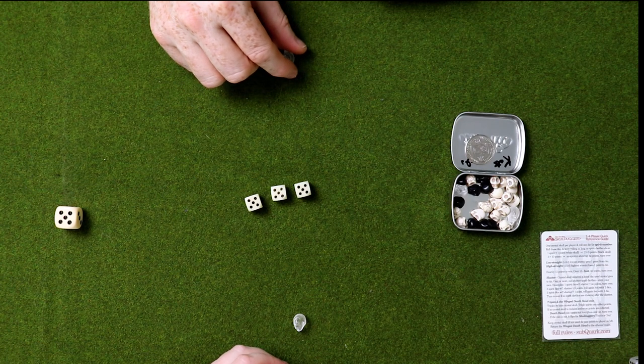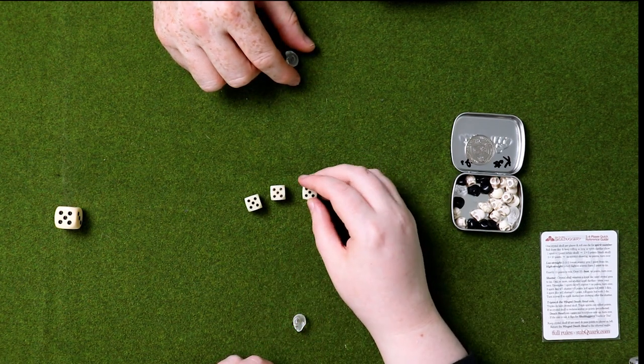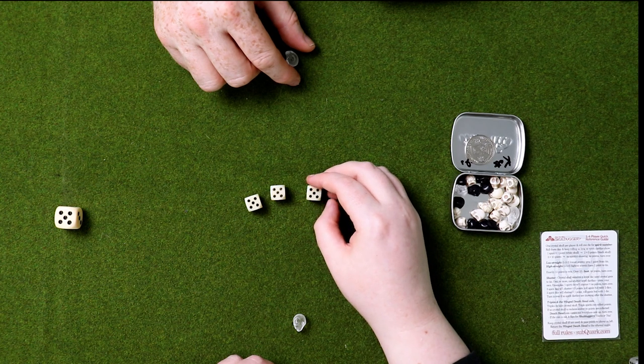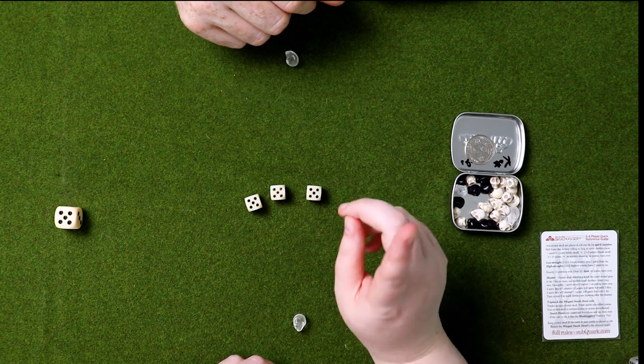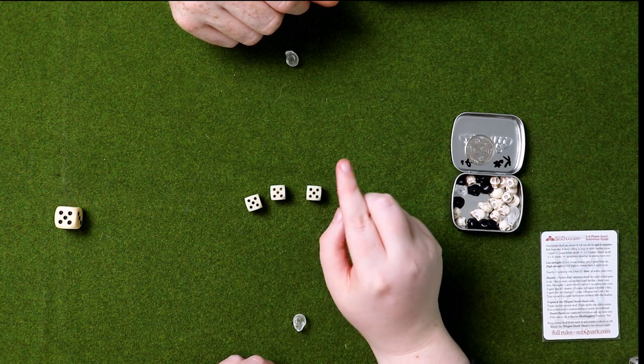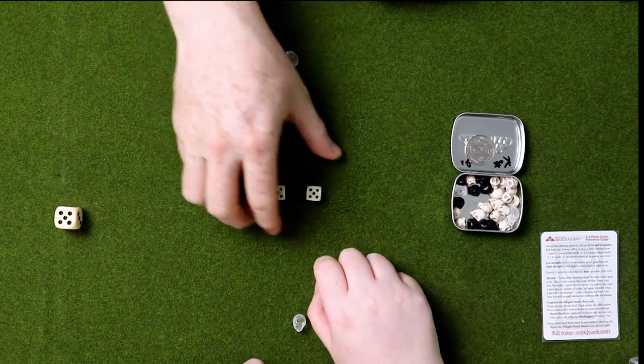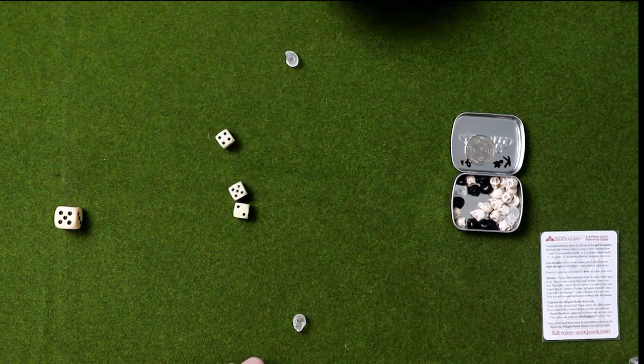The other thing is if you roll a straight - so if you roll one, two, and three, everybody who's on low points gains a point. And if you roll a four, five, or six, everybody on high points loses a point. So let's begin!